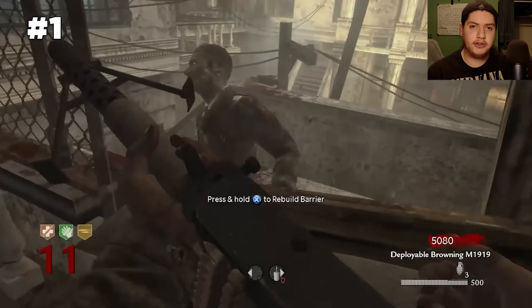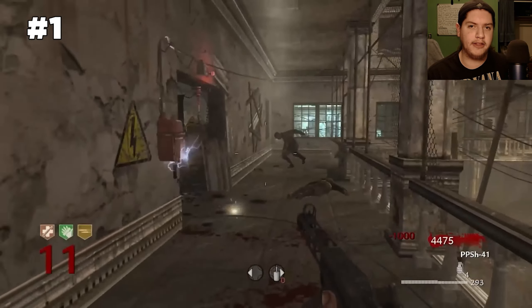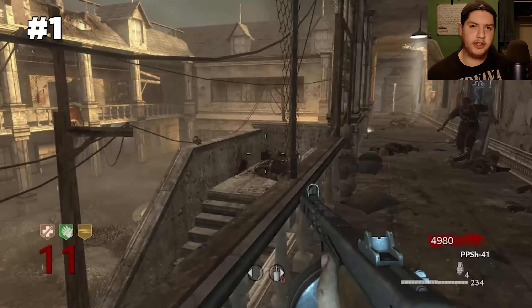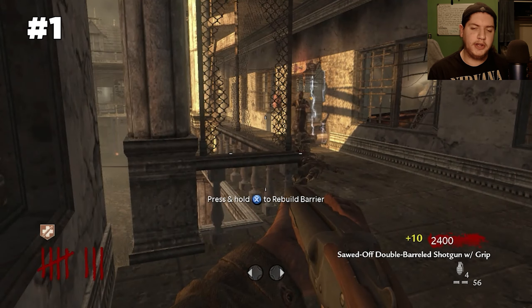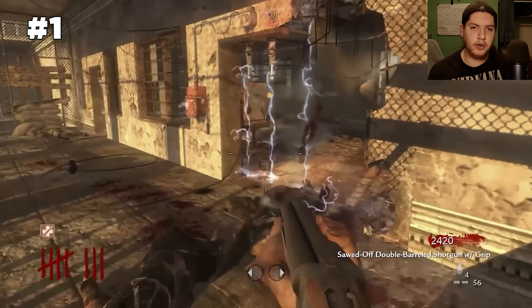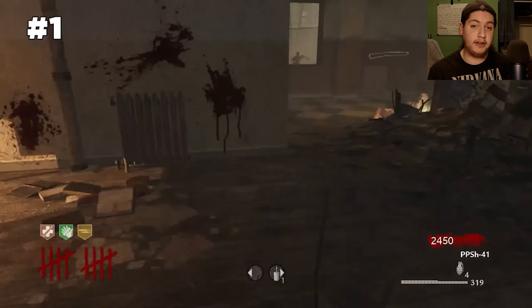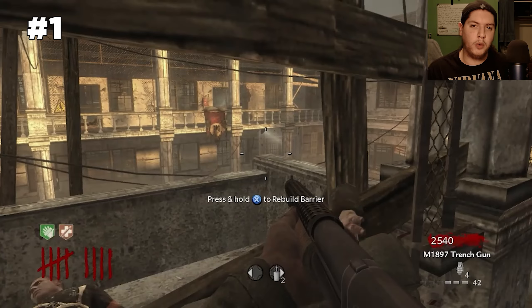It becomes more of an issue on Verrückt than on Nacht because Verrückt offers perks and electric traps. The perks help you survive, and if you get really good with the electric traps it can make going for high rounds way easier — because the electric traps do infinite damage, so on any round they will kill the zombies. Yes, the Verrückt sprinters are a thing and they make surviving way more difficult, and the electric traps on World at War don't stay on that long, but 24 zombies per round is still a big deal.